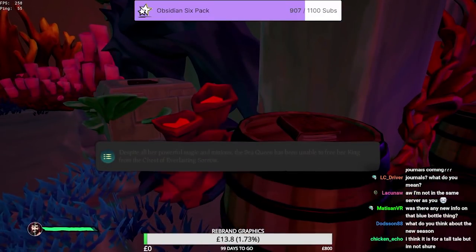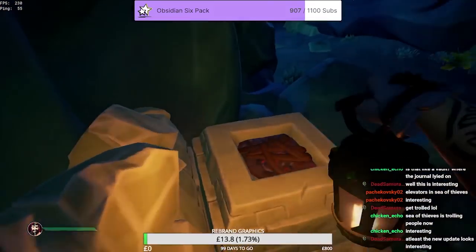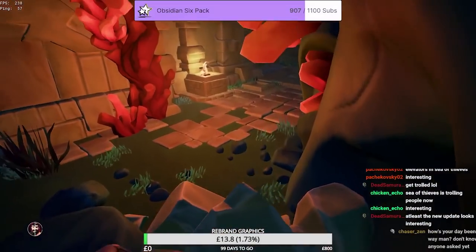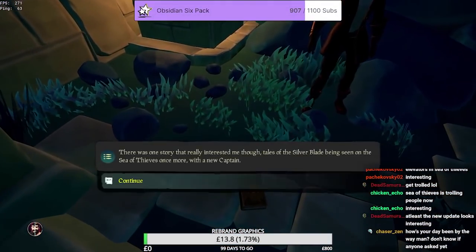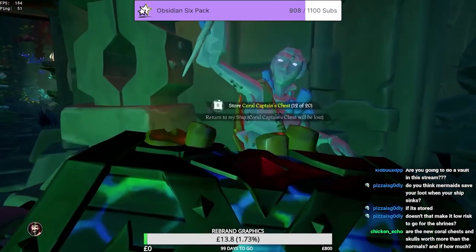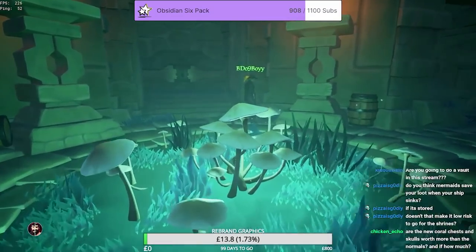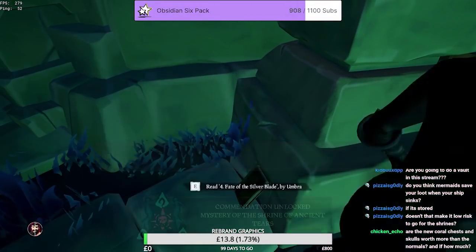For the third journal, you're going to be going through this tunnel system. Take a first left, go through the doorway after you've completed the puzzle, take the first right, then take another right, and you will see the third journal. For the fourth journal, in the brazier room after you complete the second puzzle, you're going to find the journal on the right behind one of the brazier statues.